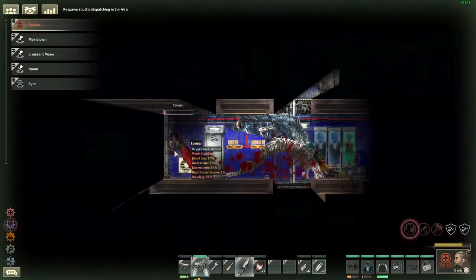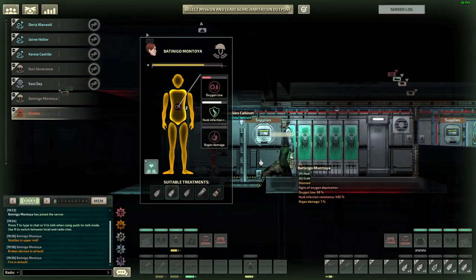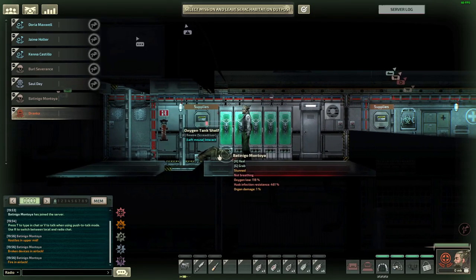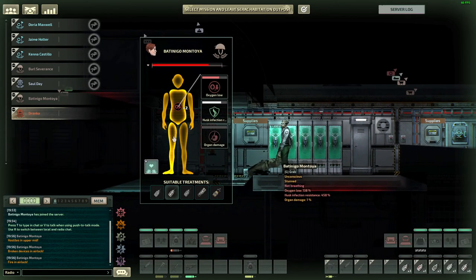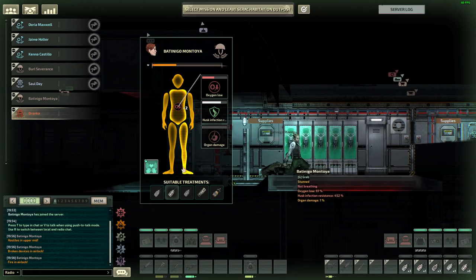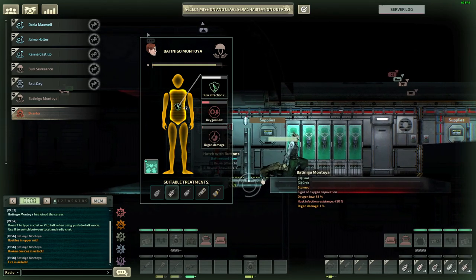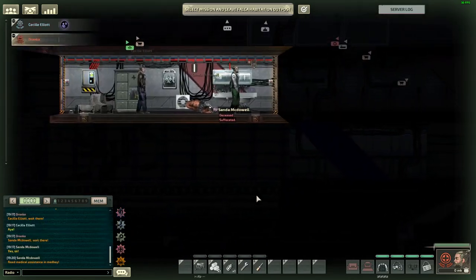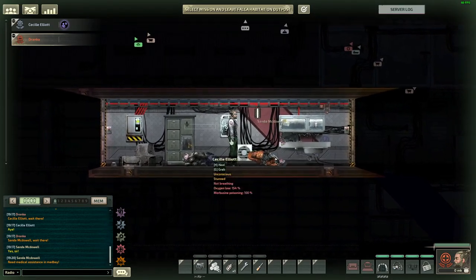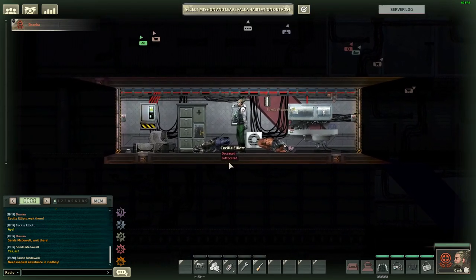Let's look at one of the most important tools for saving patients: CPR. CPR is used to treat unconscious patients who have an oxygen low affliction and can also be used to prolong the life of an unconscious patient until the medical doctor arrives. However, CPR won't bring back patients who have other serious afflictions besides oxygen low — you'll need to address those first. A tip: to tell if someone is dead or unconscious, check if their health bar is visible. Unconscious crewmates have an empty health bar above their body, but deceased crewmates won't have this bar.